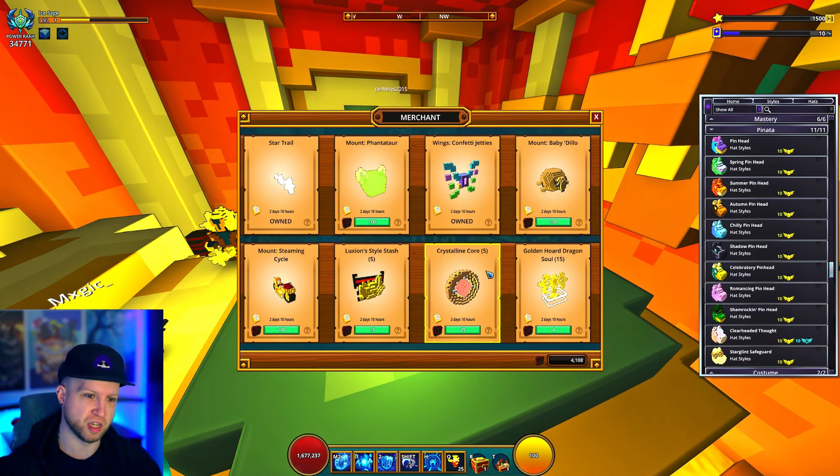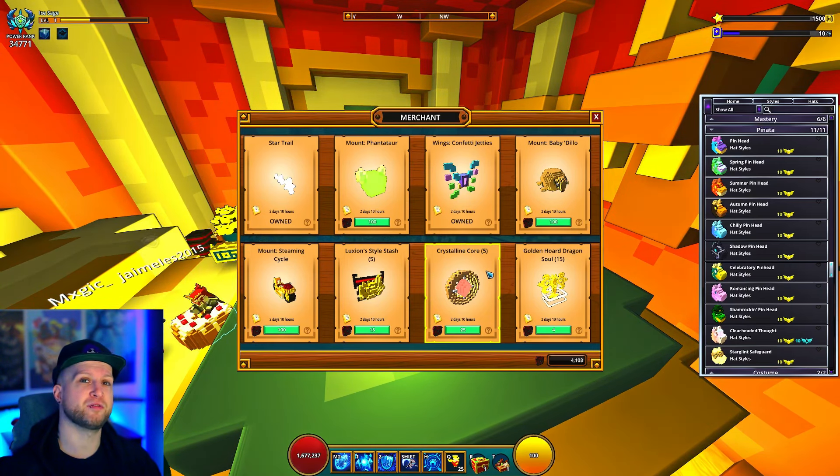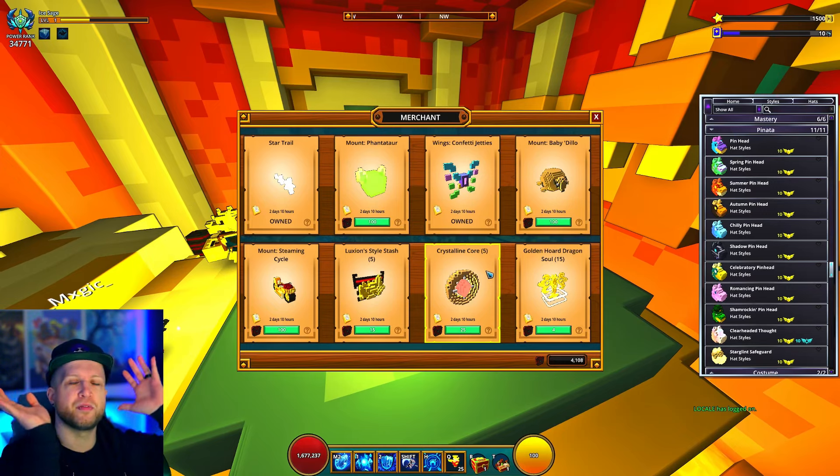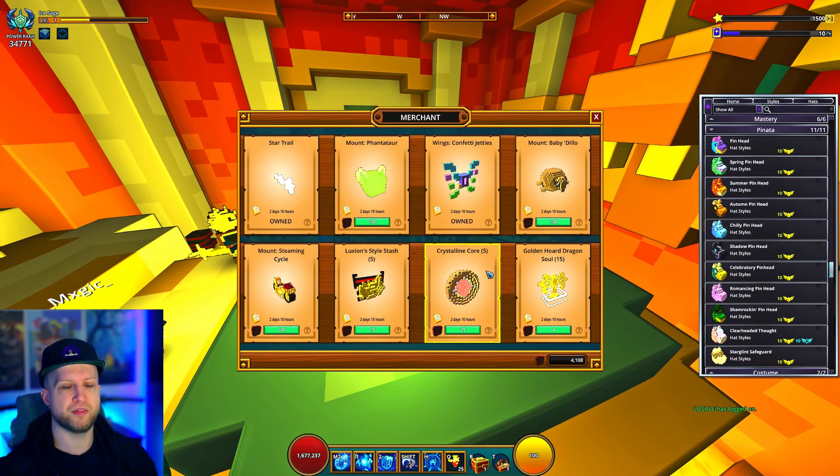There's also a scam here — five crystalline cores for 25 dragon coins each. This was already kind of a beginner's trap before the gear update, but now with the gear update it's even more of a joke because you can get thousands of crystalline cores super easily.